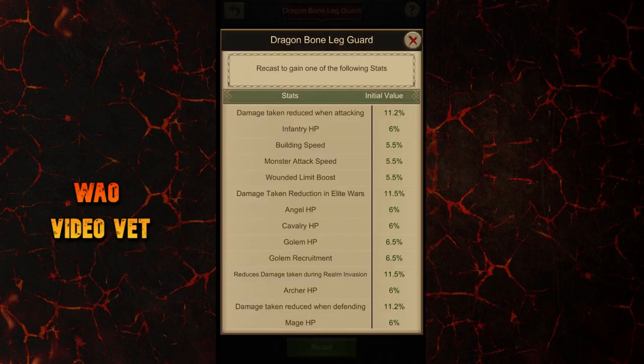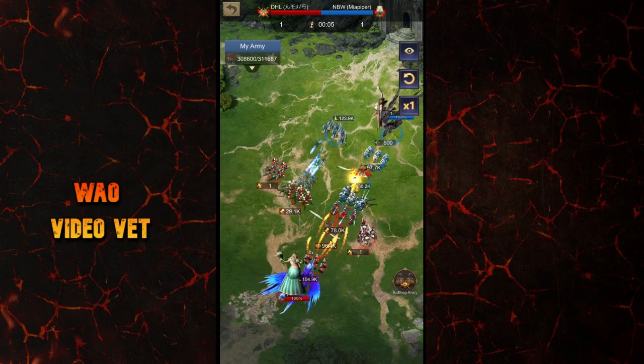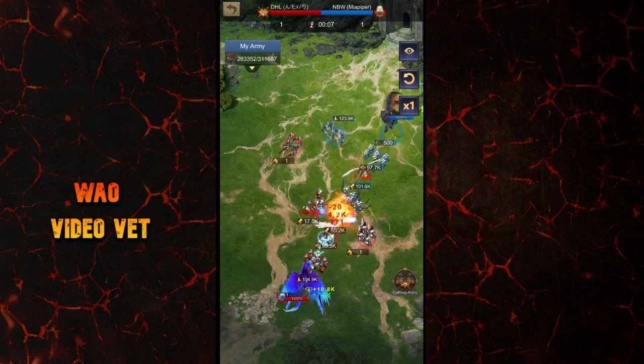Finally, for boots, my choice is damage taken reduced when attacking because I attack more. For a defensive castle there is an option to choose damage taken reduced when defending instead.